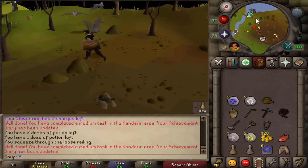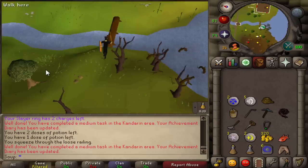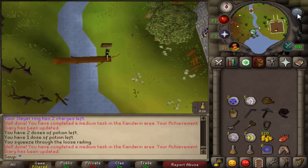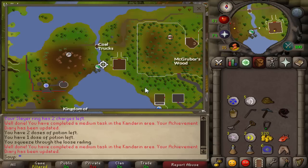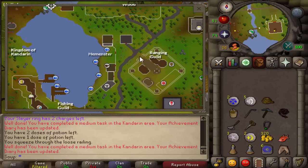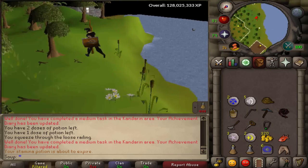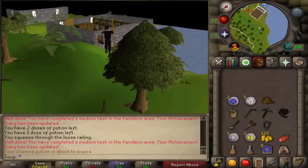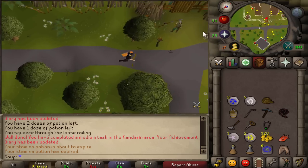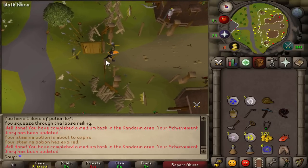Now we're going to run to the Ranging Guild - it's not far. Make your way back across the log balance. Currently we're right here on the minimap; just run straight southeast to the Ranging Guild. All you need to do is enter it. Open the guild door and we completed it.